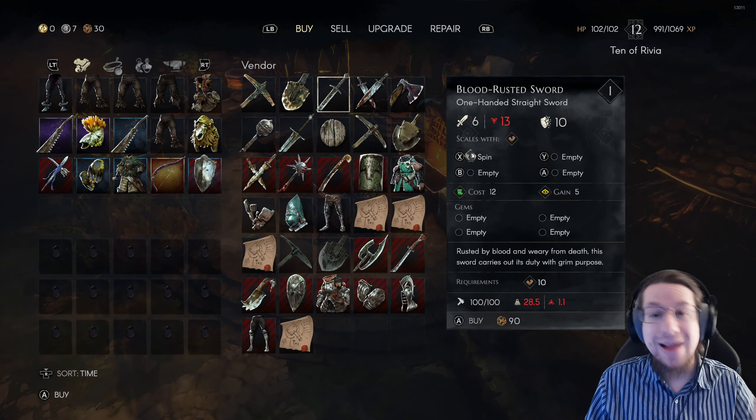For the weapon, I went with a blood-rusted sword. Realistically, any of the vendor options are decent — none of these weapons are terrible. But the blood-rusted sword feels really good and it's easy to play because you can wear a shield. So the second piece is the light shield.